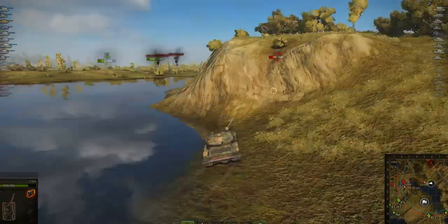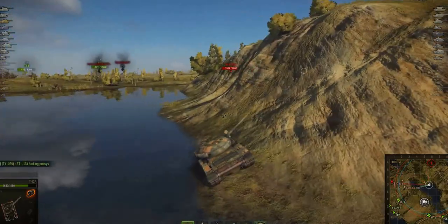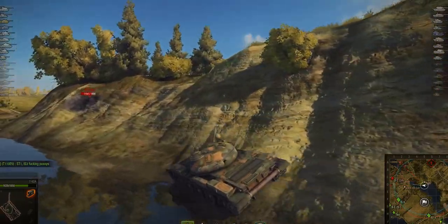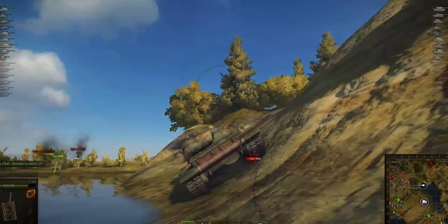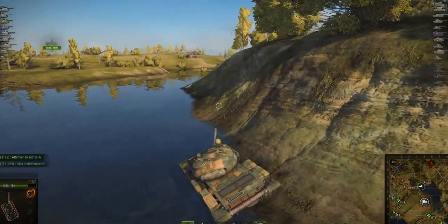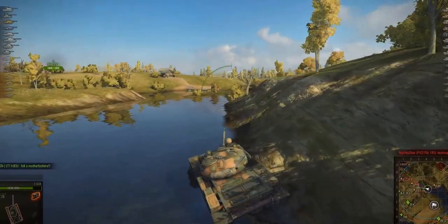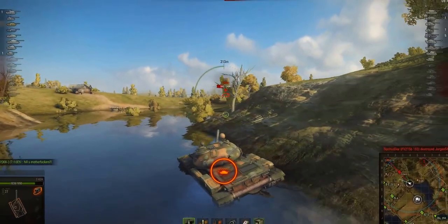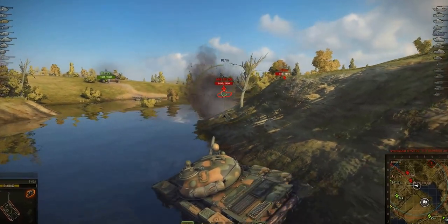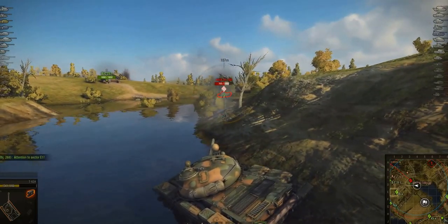Adrian decides to progress along the bottom of the ridge which is quite interesting — I've never actually seen anybody do this before. You can basically progress to the enemy spawn point all the way along here. He tries to get up the ridge but it's too steep so he just keeps driving. One thing I forgot to mention: he's got 105 octane gasoline loaded instead of a fire extinguisher, which is quite a good decision — on medium tanks maneuverability is everything and the gasoline gives you 5% more speed and turret traverse, which is always nice.